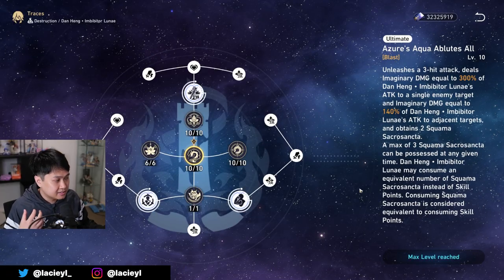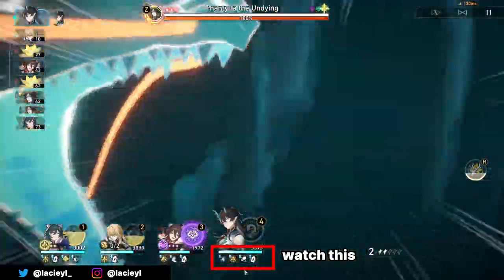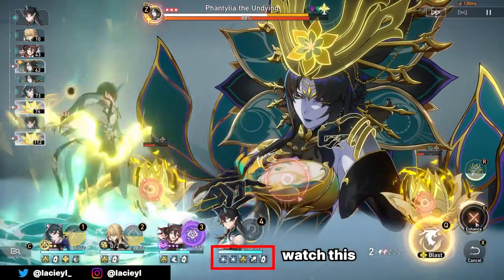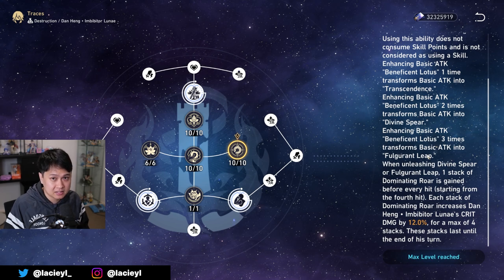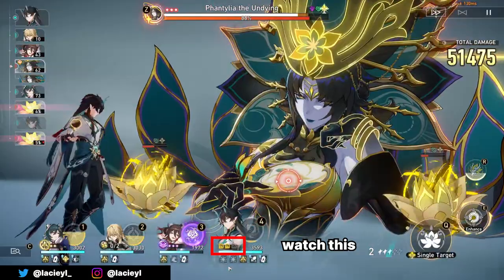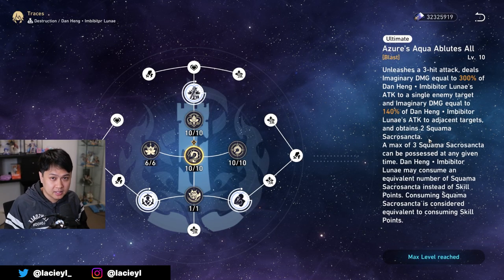Speaking of the ultimate, it's essentially a massive amount of AoE damage, which also stacks the talent. However, it does not stack the skill at all, because that one is completely dependent on the enhanced basic attacks. The greatest thing about the ultimate is that it gives us two charges of the Squamma Sacra Sancta charges.